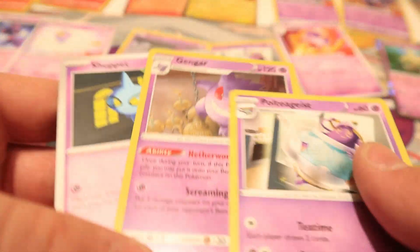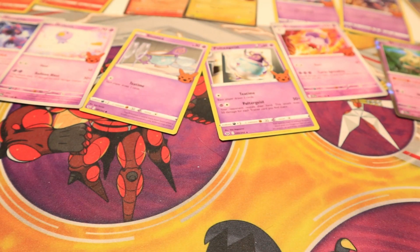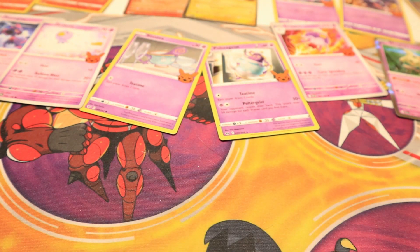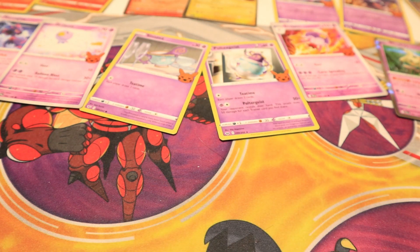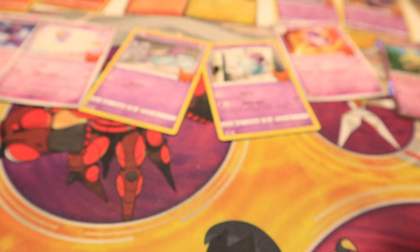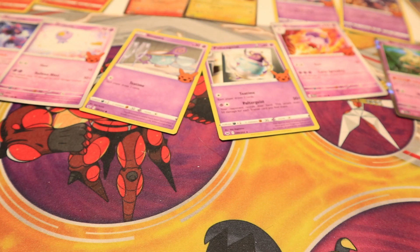Finally, we got the Duskull — the final card we needed for the set! Let's continue opening the last seven packs to see what we can get before moving on to Paradox Rift. We just got the entire evolution line in like two packs, and of course we get a second Duskull now. The last two packs — we've seen all the cards. There are still so many packs of this left.